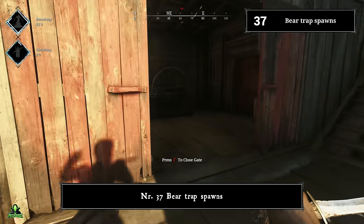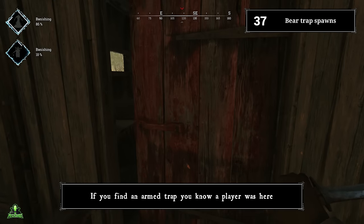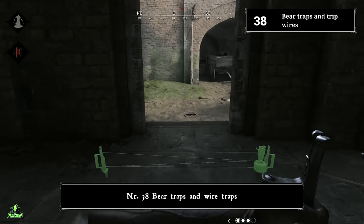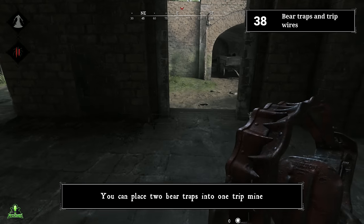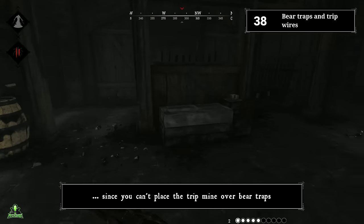Number thirty-seven: bear trap spawns. Bear traps will never spawn armed — they always spawn unarmed. If you find an armed trap, you know a player was here. Number thirty-eight: bear traps and wire traps combo. You can combo your traps by placing two bear traps into one trip mine. You have to place the trip mine first, since you can't place the trip mine over bear traps.